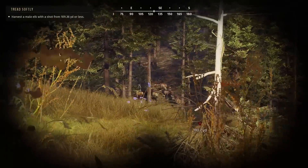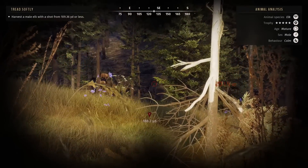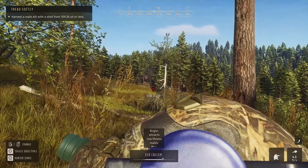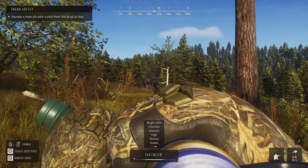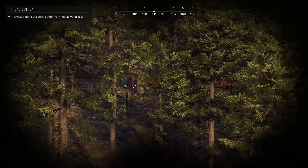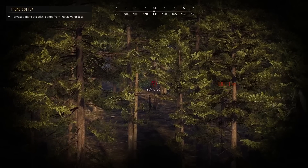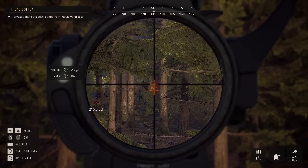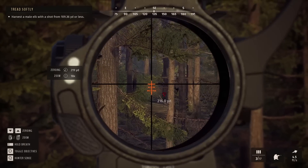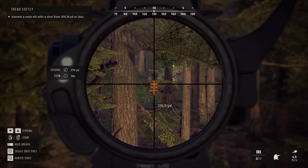From there things just continued to get wild. We spotted another 5-star, this time an elk, as we're on a mission to harvest a male elk from under 109 yards. After a good 15 minutes of calling back and forth, it was clear he just was not going to come in, so I decided if possible I'd go ahead and try to get the shot up there in the trees. Eventually I spotted him among the other elk moving right to left, and it was just a matter of finding the right gap in the trees to get a shot in there.